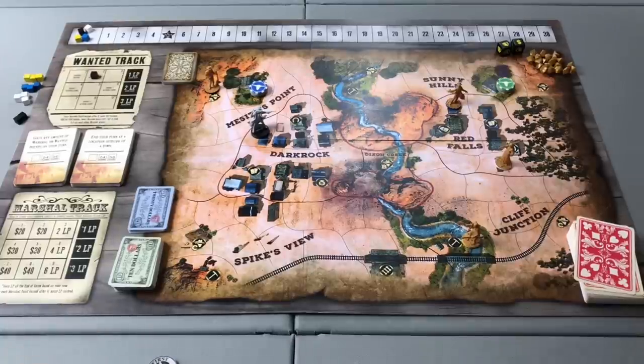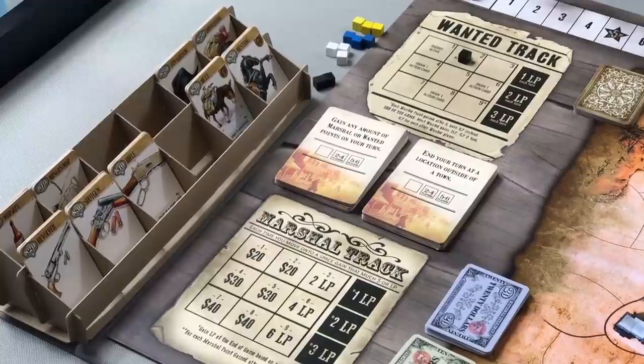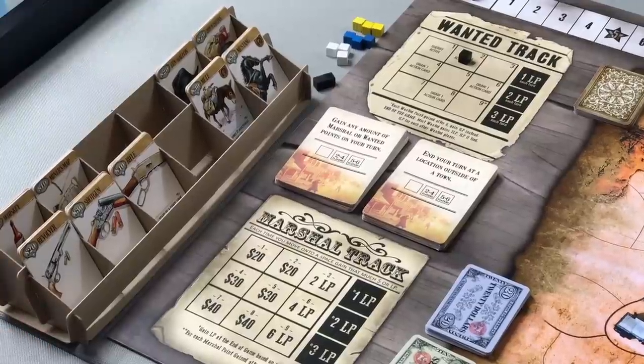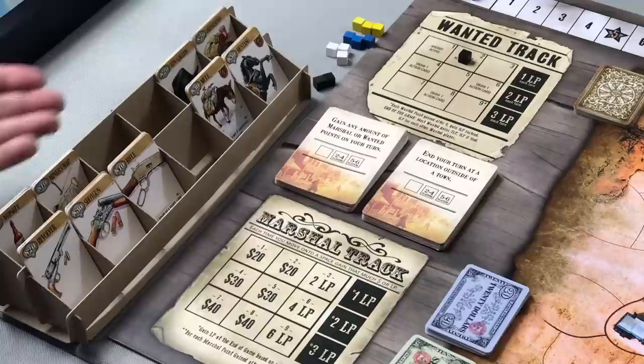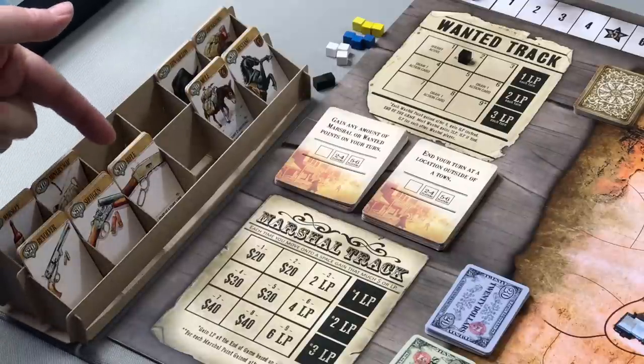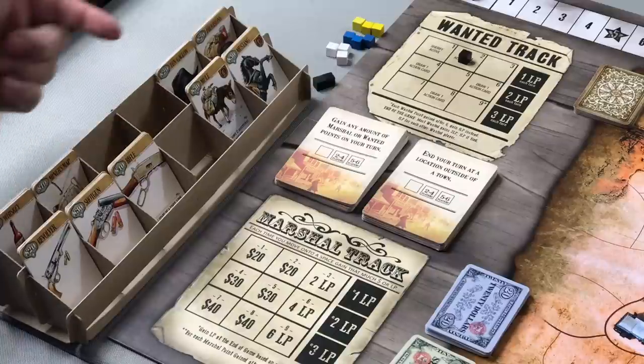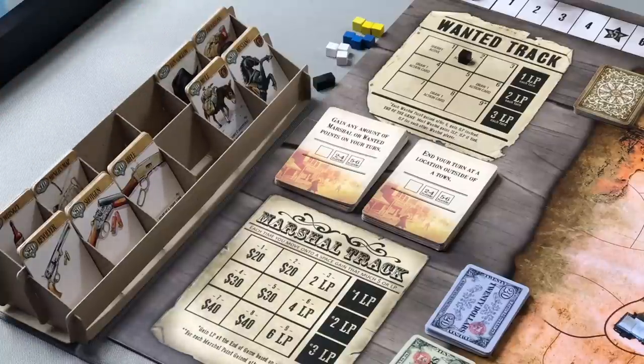The first player marker will not rotate as the game goes on; he will be the first player for the entirety of the game. Also, to the left-hand side of the board or any convenient place, place your general store stand along with all items available for purchase. We have divided out the weapons, two available mounts, some $10 items, and some $20 items to make them easy to find.